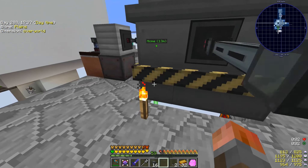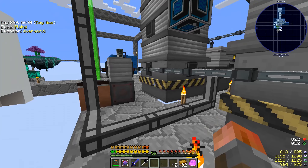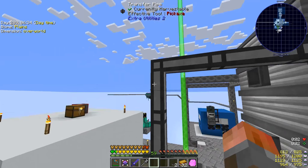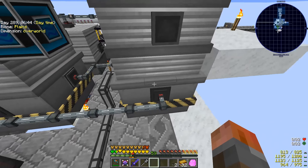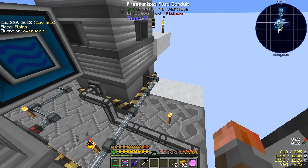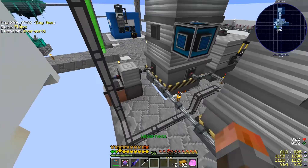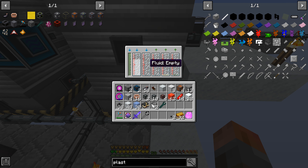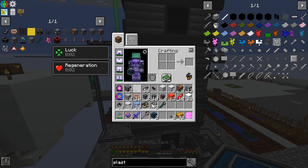A little bit of crafting later and some very messy cabling - I'll tidy it up later, honestly. We've got our LPG being output through a liquid transfer node, just so it doesn't mess up with my existing Ender I/O stuff. It goes into the bottom input of the back of this other refinery, which is back-to-back with the original one. We're getting some steam from the same source - it will get to both refineries. We've got this one outputting: this one says liquid plastic, this one says naphtha, and this one says natural gas.